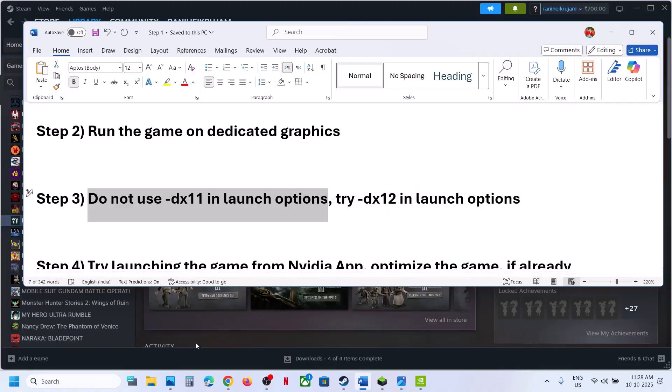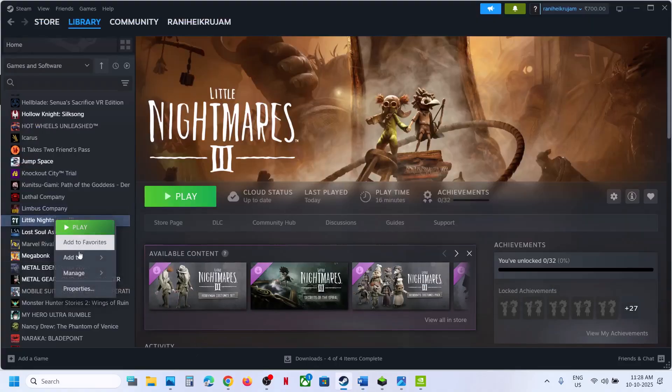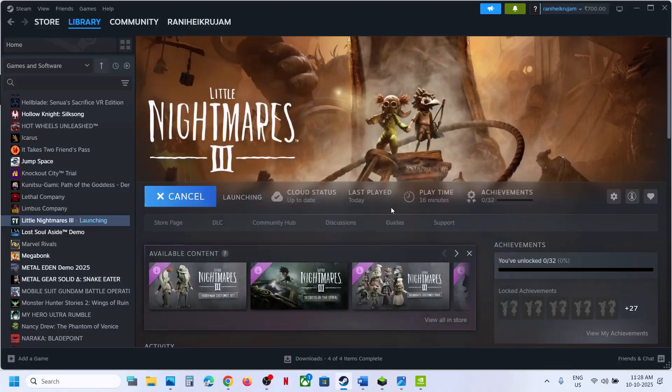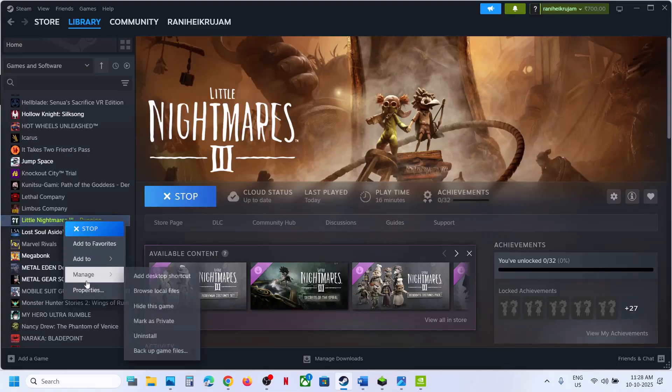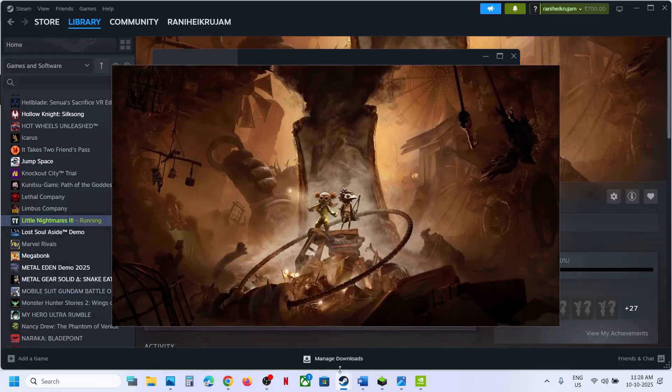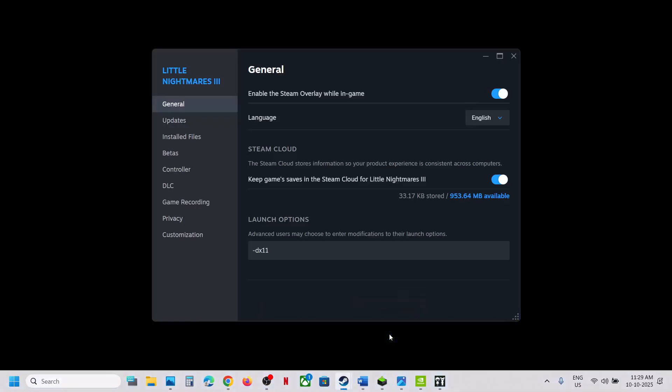The next step is to not use DX11 in the launch option. In Steam, right-click on the game, select Properties. In the launch option, if you are using -dx11, remove it because you will receive the error.